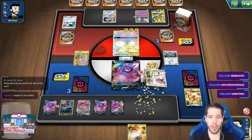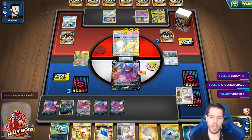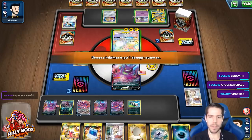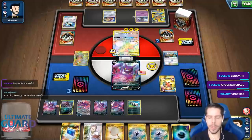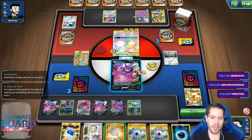There's no VMAX that's worth ditching your hand. And saying Rose Tower is good with it isn't good either, because then you rely on two cards just to attach energy — that makes no sense. Attaching one energy per turn is not useful.